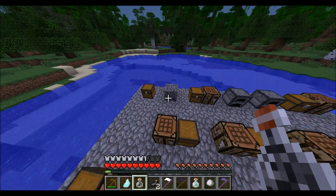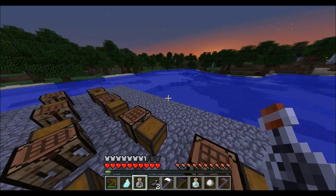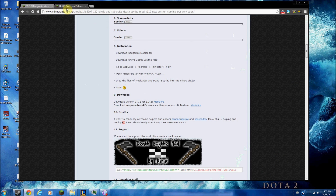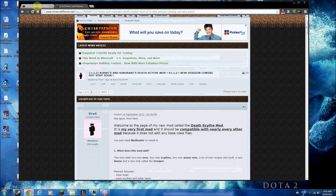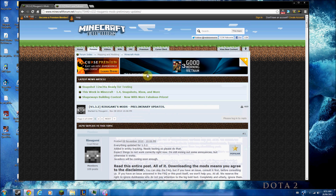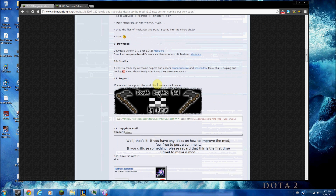And that is the Death Scythe mod. Now I will cut to how to install the mod — I'm going to show you how to download it. First of all, you're going to need the link to the forum thread — links in the description — and same with mod loader. You're going to need to find the link for Risugami's ModLoader; that will also be in the description. First, you're going to download the mod — this will be the Death Scythe mod. You find the download link, go to MediaFire, start the download, and save that to downloads.